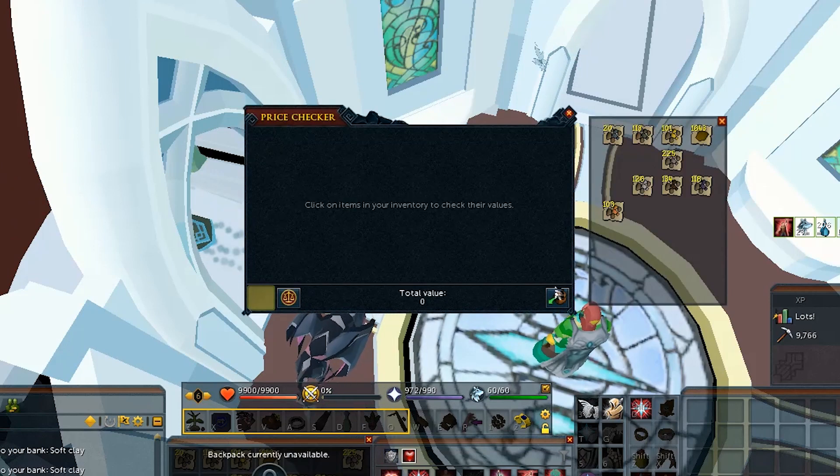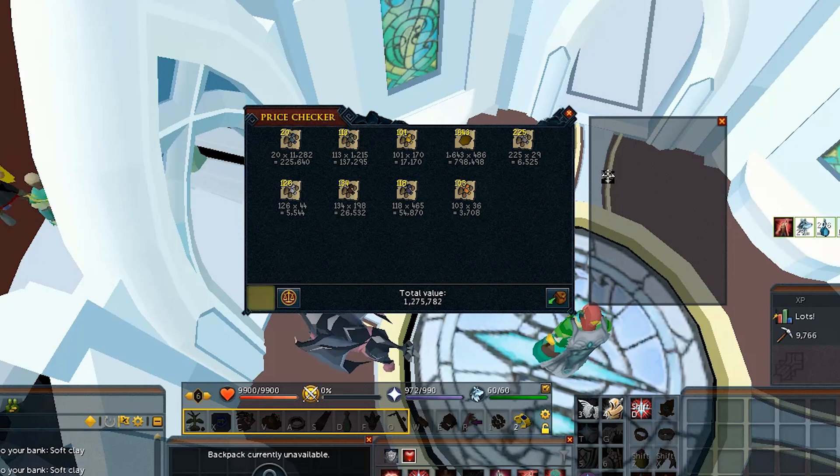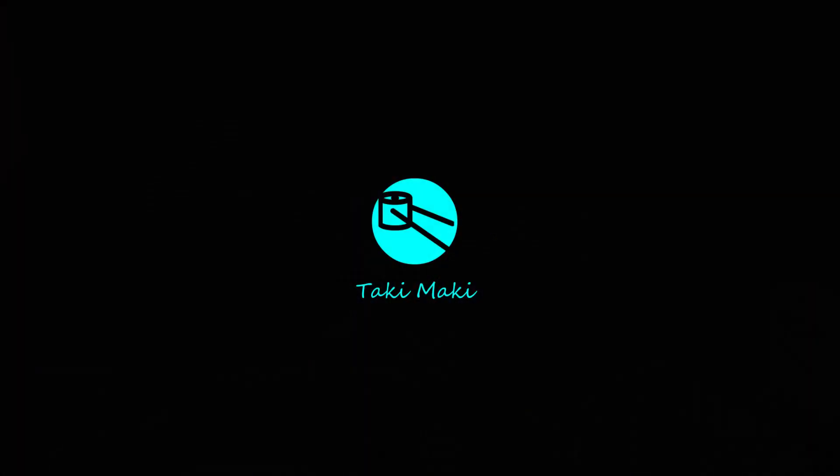I only managed to run this test for 26 minutes but my run came out to be around 3 mil an hour. This would have been more if I had the shooting star buff, which you can obtain by logging out and waiting until there is an Ithil hour. That's all for this guide. If you enjoyed it please give it a thumbs up and if you're not already subscribed please consider doing so.